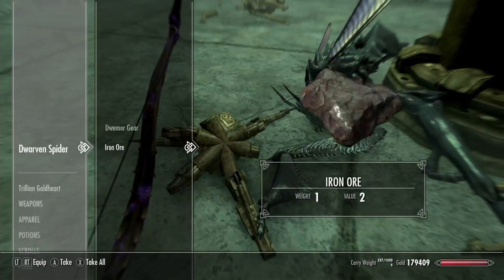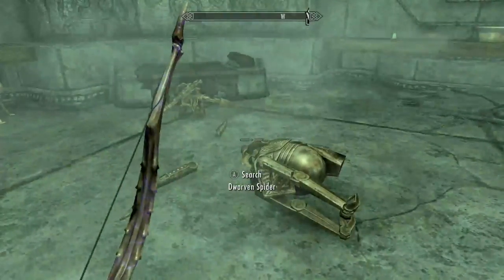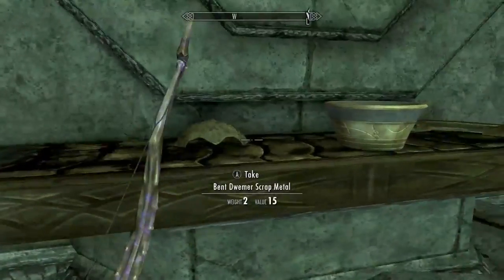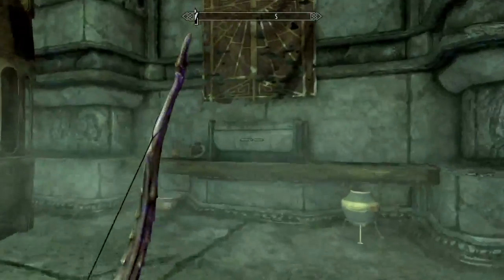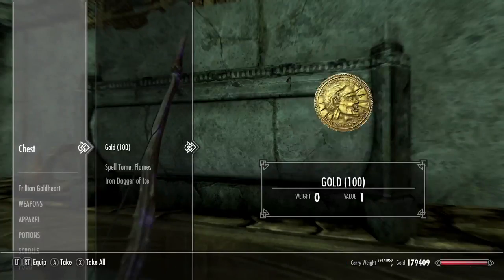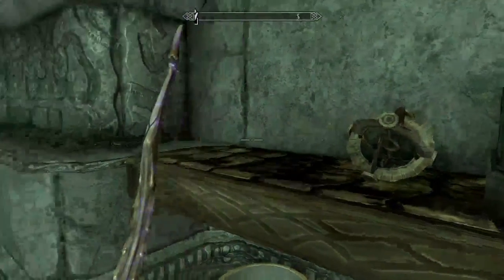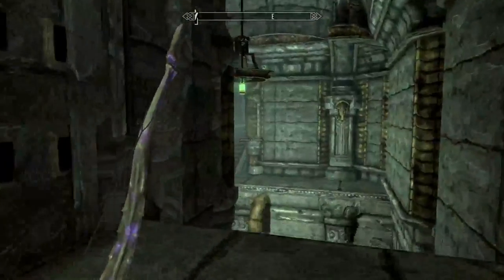Dead Dwarven Spider. A couple of nice little things there. I can't tell which Dwarven Spider that is. Not too bad. Chest over here. Yeah, I guess I'll take it. And I already know that spell. I'll take that too. Back on to the way forward, then.